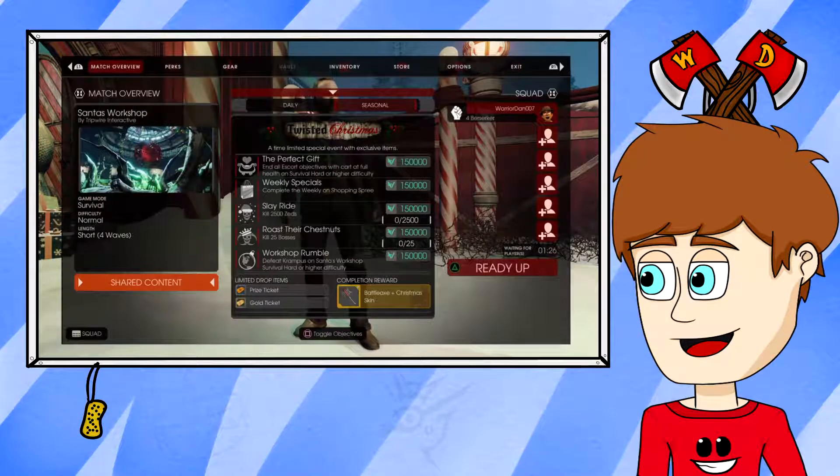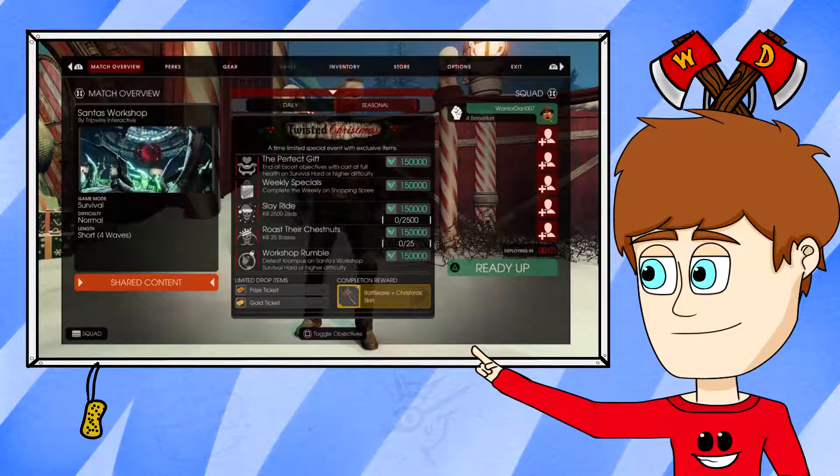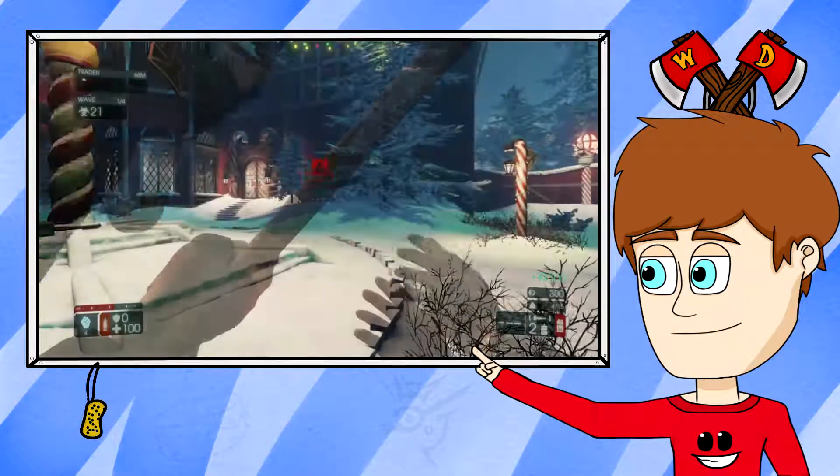Hello everybody, this is WarriorDan, and welcome back to another episode of What is the Point Of? The series where I review individual games and critique them based on what aspects I find particularly interesting or otherwise noteworthy to discuss, and I break the game down based on a number of criteria. Now normally I selectively choose to limit my coverage to only the games themselves, and not any expansions or accompanying DLC, but today I am broadening that perspective somewhat, as today we are taking a look at Killing Floor 2 Twisted Christmas.